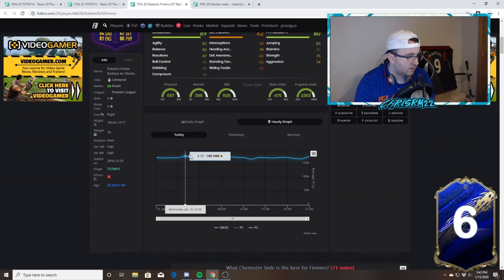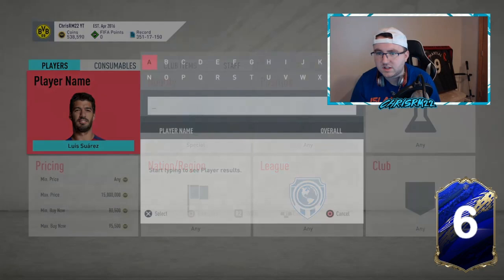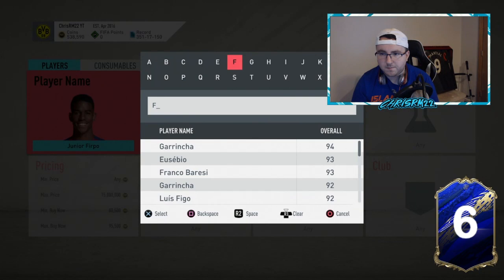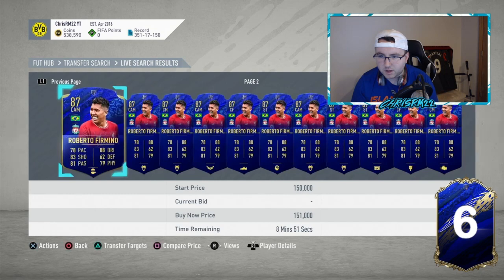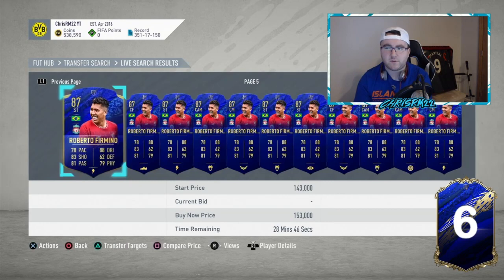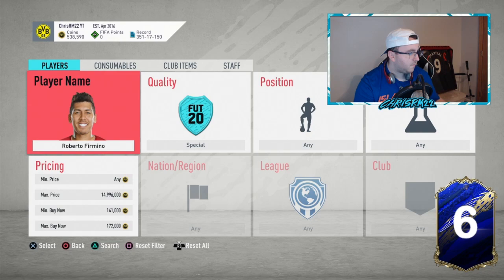Let's look at this Formino card at 171k. Let's see where he's been throughout the day — he was 180 overnight, 181, 178, 168. This provides a unique opportunity. If I can find a 165 or 166, I like that because I could probably sell it for 177 to 180. In this game you get a lot of lazy buyers because the compare price method kind of sucks. But I can't find that Formino — he's not on the market, so let's move on.